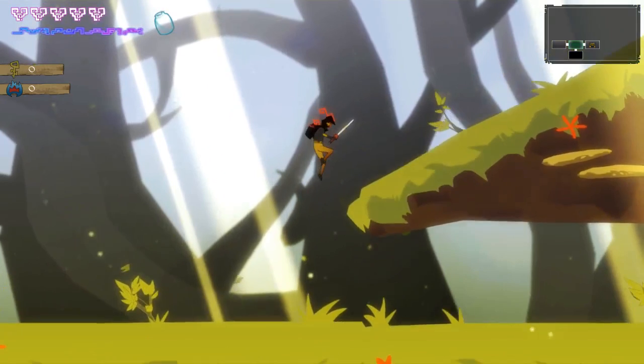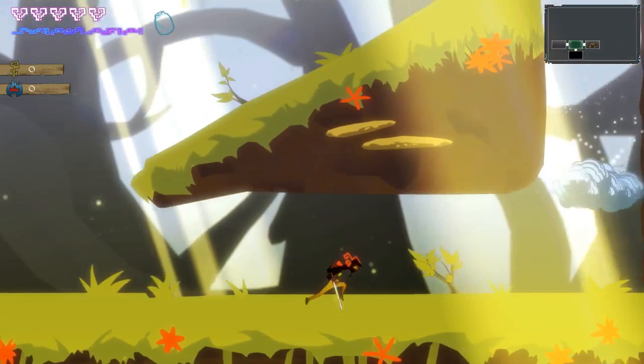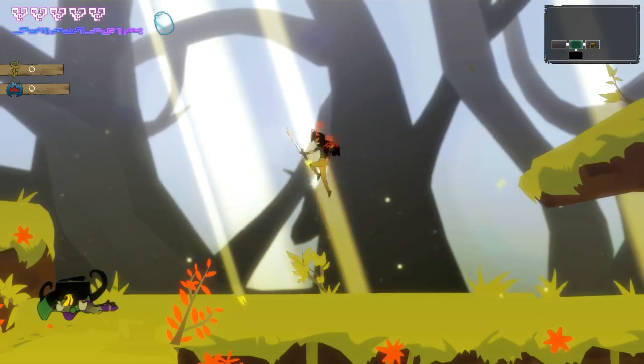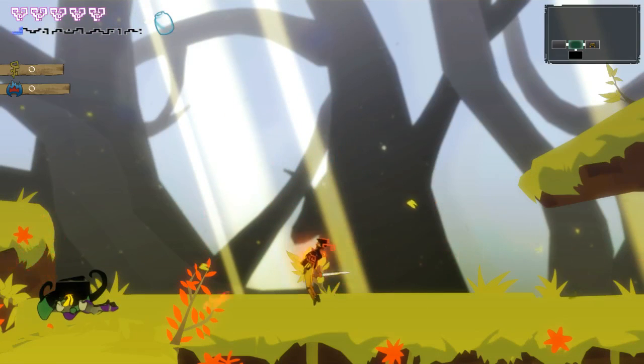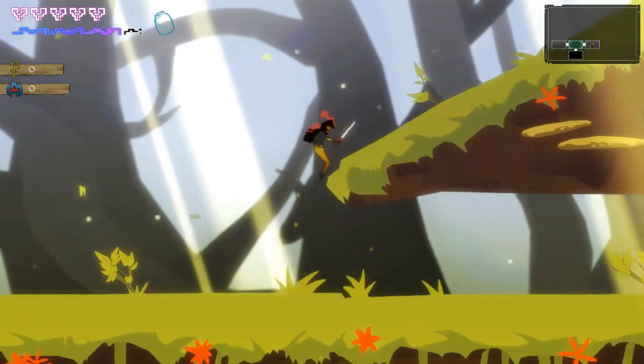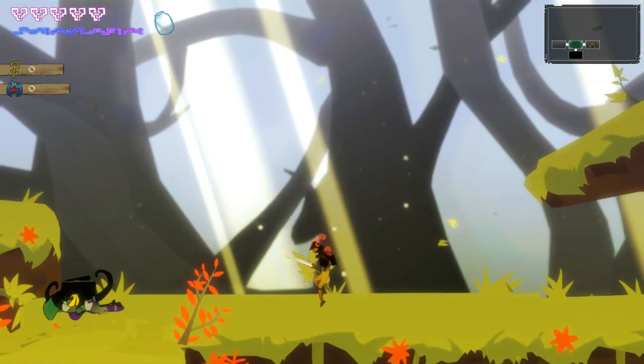Our mana is represented by the blue bar below the hearts. On the left side there's keys, and then influence — or inspiration — which is basically our money to use at shops. Our mana is used to cast spells. Right now we have just a standard shoot-an-arrow spell. I'm using a controller, but there is keyboard and mouse configuration as well. I just prefer the controller for beat-em-ups like this.